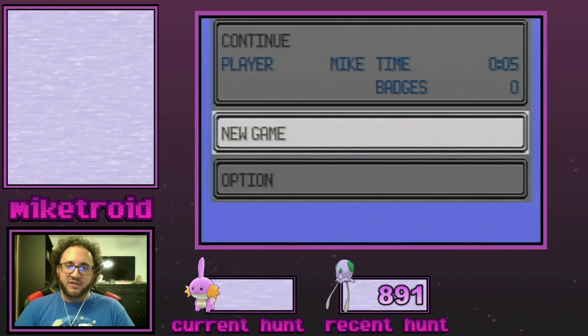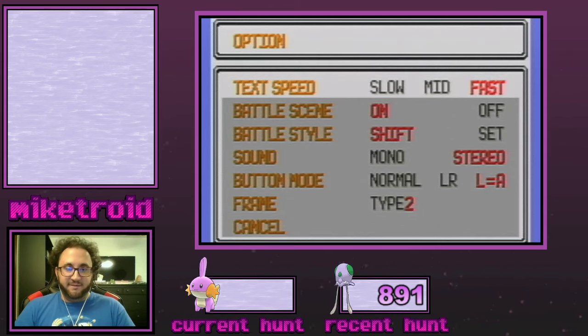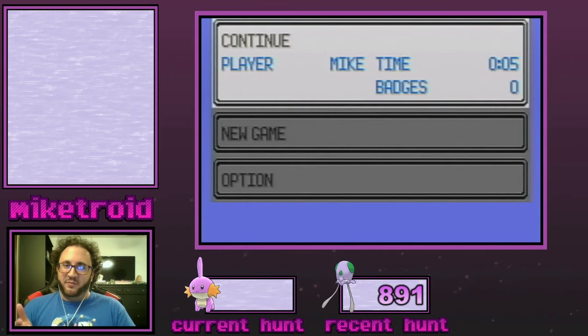That way you're guaranteeing that every single reset you're not seeing duplicate frames, which would obviously be a waste of time. In Emerald it is a little more work than Ruby and Sapphire or even Omega Ruby and Alpha Sapphire to do a starter hunt, but if you want to hunt in this game that is the way to do it. Another thing I want to mention: go to options and ensure your text speed is set to fast, because there are some cut scenes and dialogue every time you start a brand new game — it takes a couple of minutes to get to the point where you pick your starter, so you want to speed through that as quickly as possible.